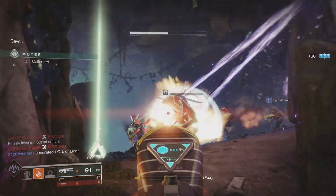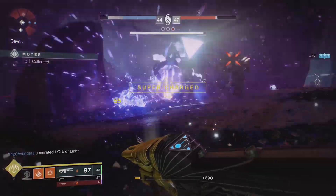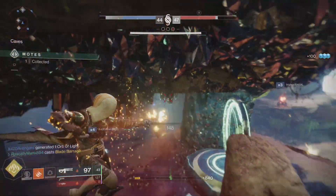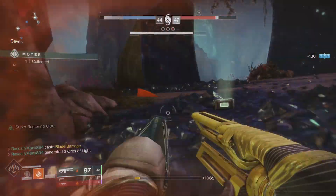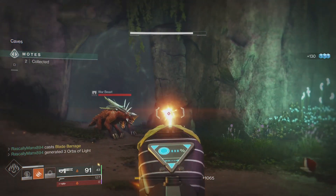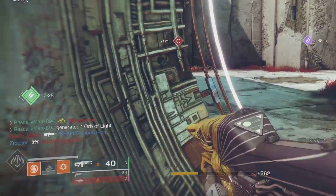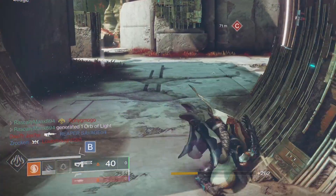I am also rocking the Armor Perk Dynamo. This is a perk that can be found on your leg armor pieces. It's probably best utilized here with our Hunter classes because the class ability is much faster, but essentially it reduces your Super cooldown when using your class ability. And as you can see, the gauge there will actually jump up for you when you use your class ability.